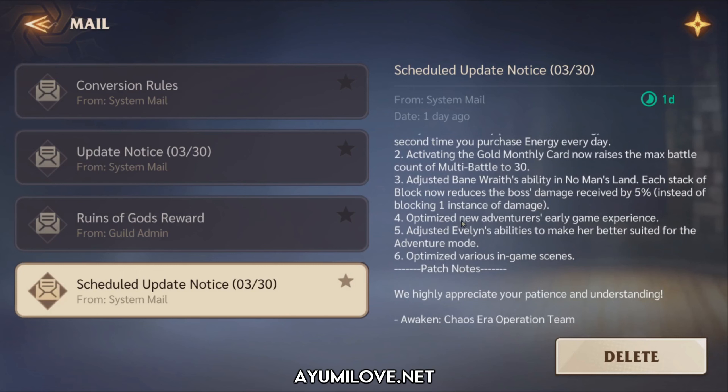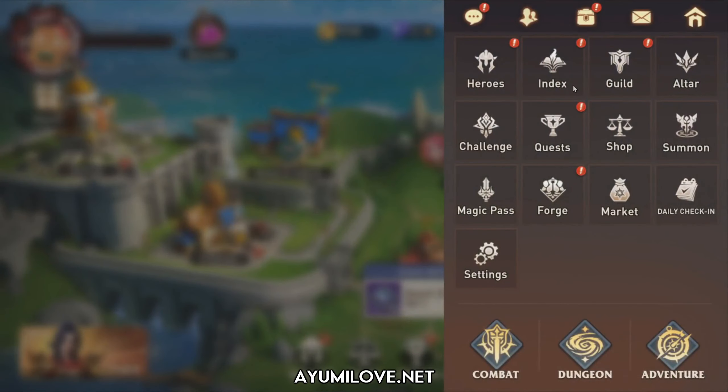The fourth change optimizes the new adventurers' early game experience, though specific details aren't provided. The fifth change adjusts Evelynn's abilities to make her better suited for adventure mode, alongside various in-game scene optimizations. Let's check out what changes were made to Evelynn.